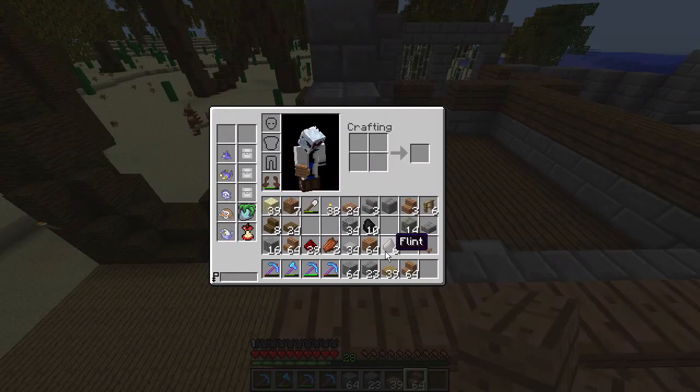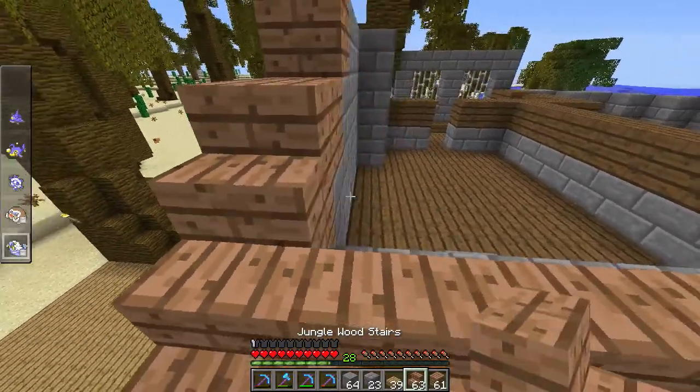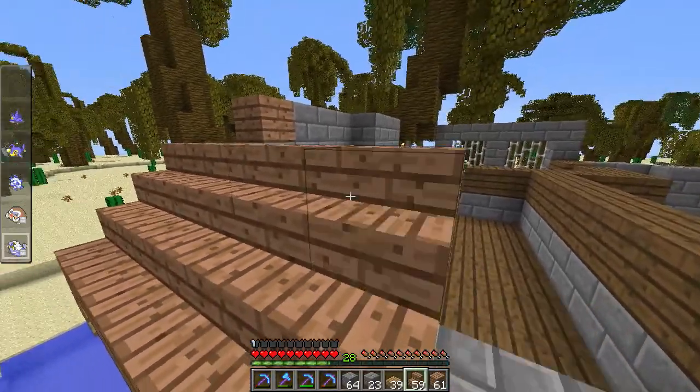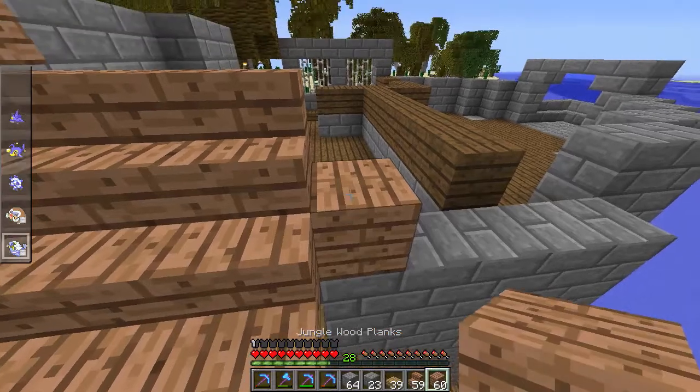Let's go ahead and move these. We're going to use a different color for the roof. Something like this. There we go. It should have a pretty interesting roof, too. I'm not usually one to do a roof like this.